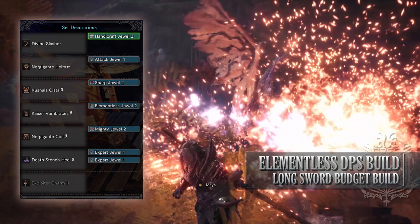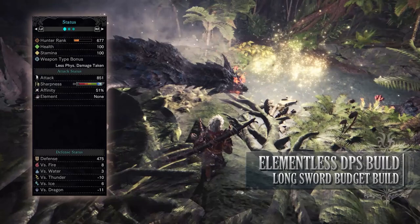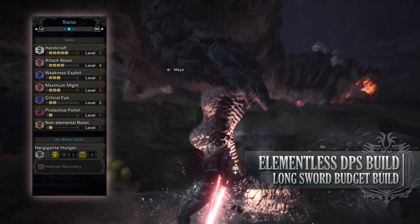If you've done what I've done here, you should have a build with 100 health, 100 stamina, 851 attack, White Sharpness, 51% affinity — which is actually 100% so long as you're going for weak points — with no element. You'll also have decent defences against fire, water, and ice, but you're fairly weak to Thunder and Dragon. As for your skills, you'll have Handicraft level 5, Attack Boost level 4, Weakness Exploit level 3, Maximum Might level 3, Critical Eye level 3, Protective Polish level 1, and Non-Elemental Boost level 1.